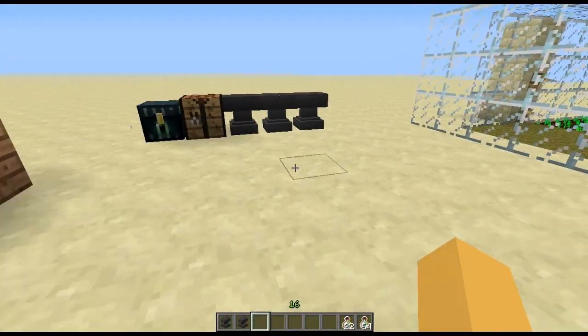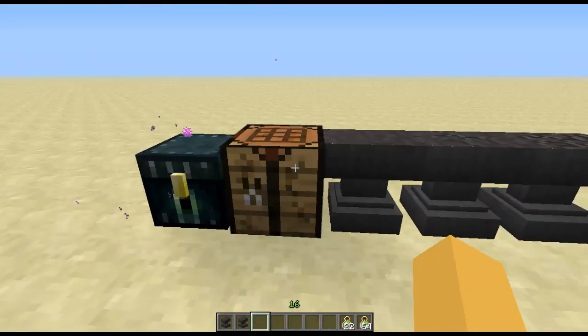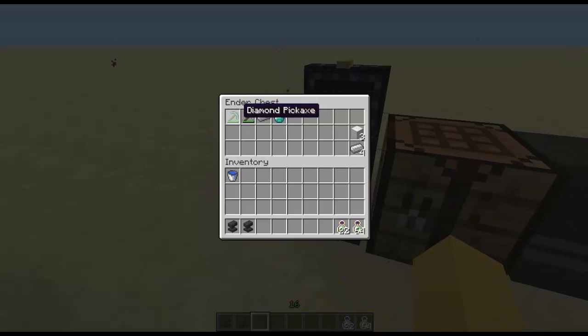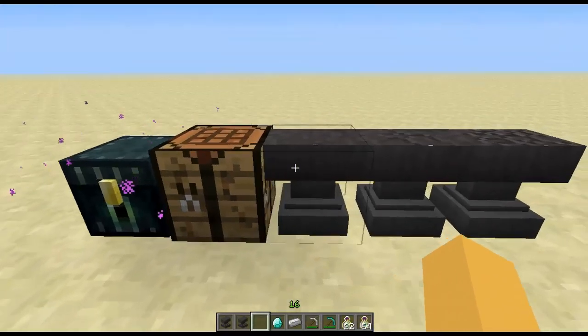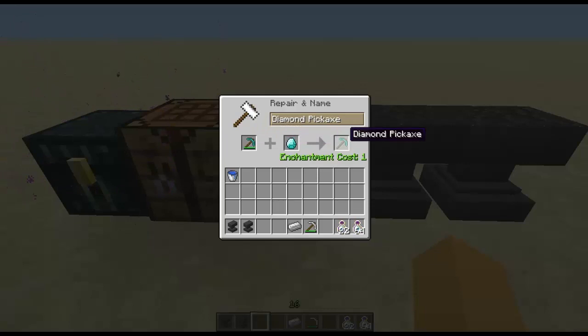Now what we have next is the anvil repair system. You can repair a tool here. Let's go into this chest — I have iron, diamond, and stuff. If we go into an anvil and put a diamond pick in, it doesn't give you anything on its own. But if we put a diamond in with it, it will repair it right to its full durability. And as you can see, it says cost one level, which I used.